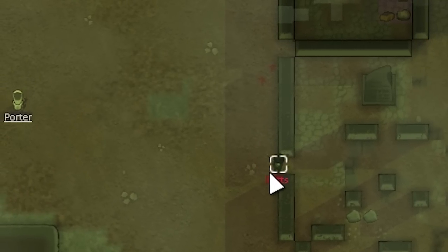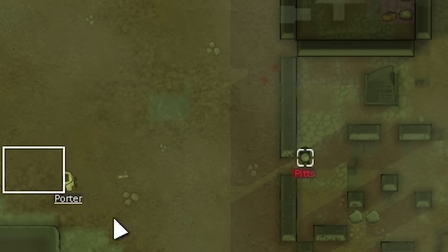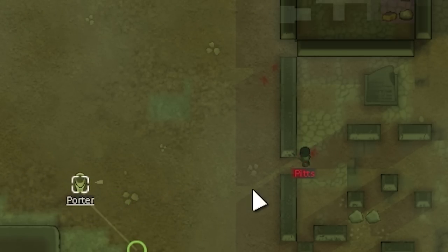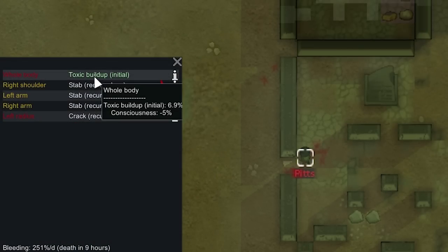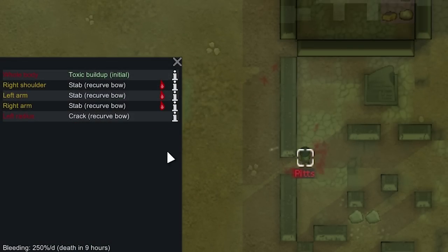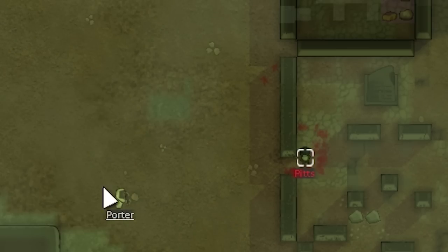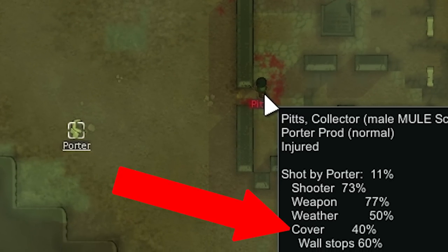We strip Pitts's gear — since he wasn't dead when we stripped him, the gear isn't tainted and we can sell it. Sam eats a little chocolate for a recreation boost, getting rid of his recreation moodlet. We then have him tend his own injuries for roughly 1,600 XP toward medical skill. His torso wounds only did 2 damage (38 out of 40 health), so they'll heal quickly and aren't hurting him much.